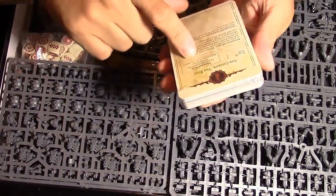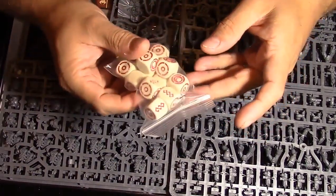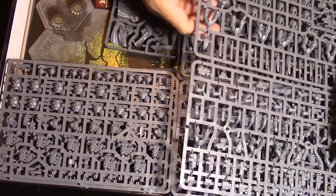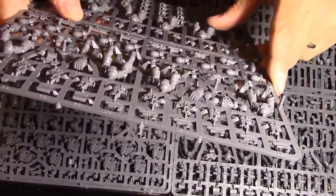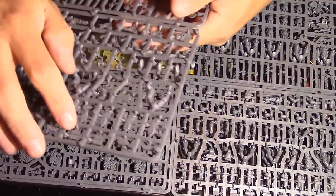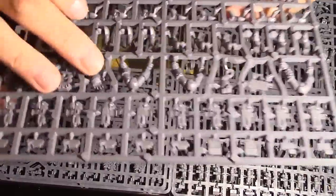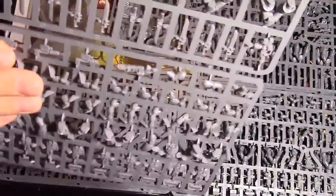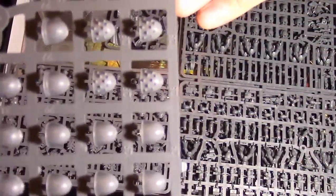We get a bunch of bases: the big base for the Contemptor Dreadnought, Terminator bases, and the newer bigger bases for the regular Marines. We've got plenty of spare bases. We get some cards here — looks like they describe different kinds of things, probably for the game. Some cool dice for playing the game — very interesting. I guess that's a wound or defense symbol on the little squiggles, then hits and other things, and there's a skull on there.